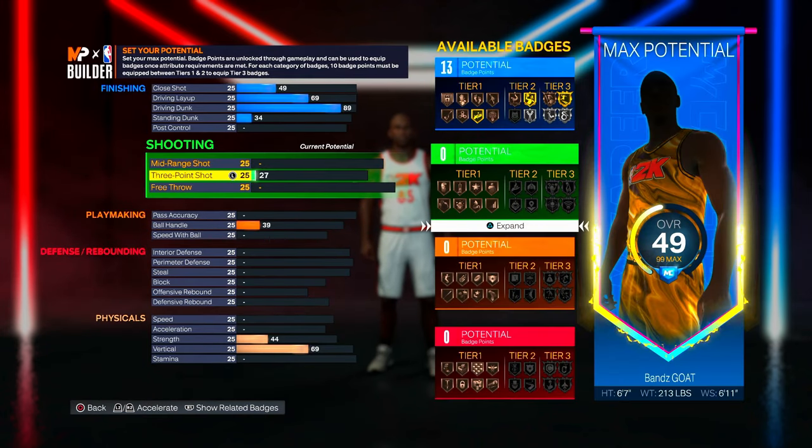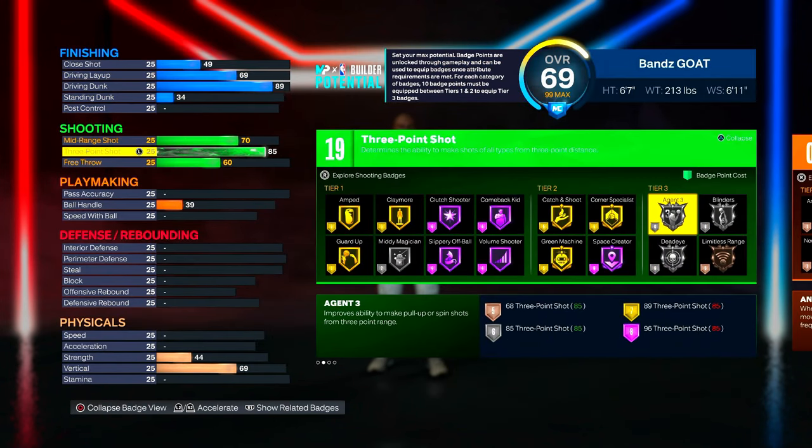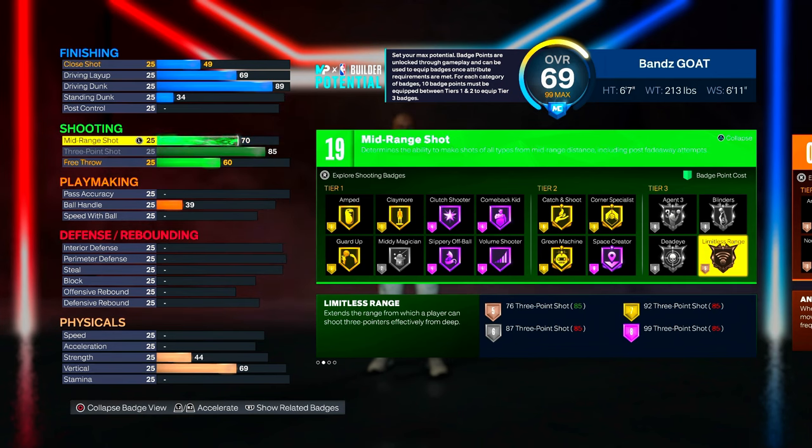For the three-ball, I'm going 85. The reason I'm going 85 and not lower is because I want Silver Agent Three — I like pulling up off the dribble and shooting crazy threes. If you drop your wingspan, I recommend only going down to around 6'10" or 6'9" so you can get an 87 three-ball for Limitless Range on silver. I sacrificed the silver Limitless Range because I needed my build to do everything. For mid-range, put it to exactly 73 so we can get 20 shooting badges and the gold Mini Magician.